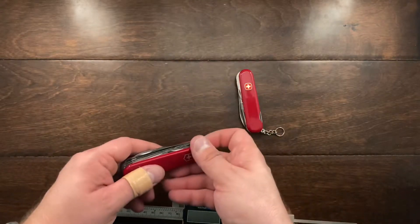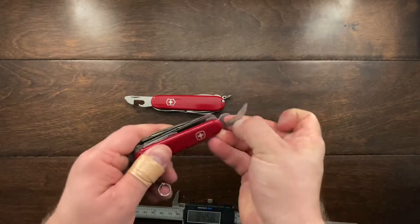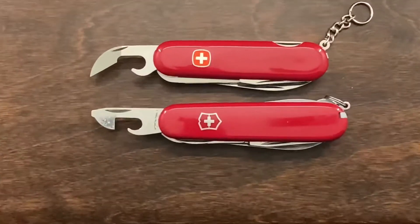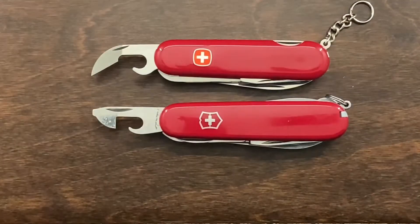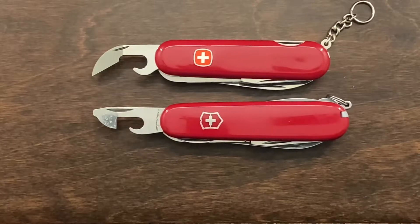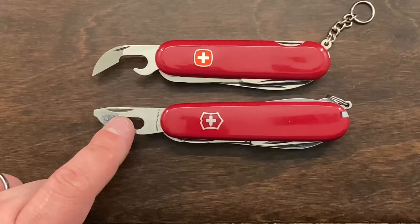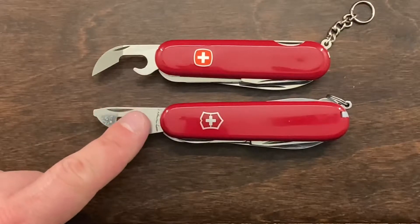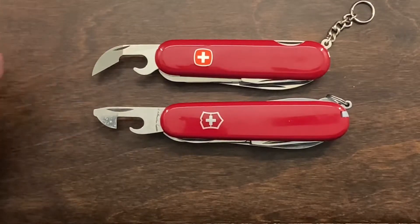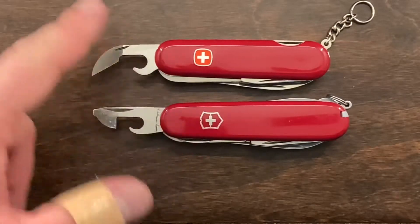Next up is going to be the can opener. The story between these can openers is very interesting. Originally, Victorinox was using this can opener and Wenger was using a different styled can opener, probably the older Lobster Claw style. What ended up happening is Victorinox created this can opener and put a patent on it, then gave their can opener parts and tooling to Wenger. So this is essentially a slightly modified version of what Victorinox used to have on their knives.